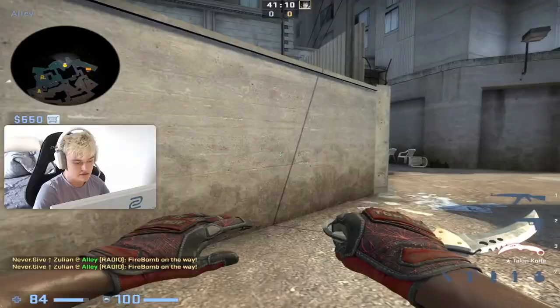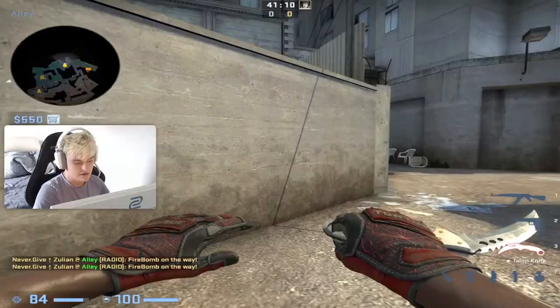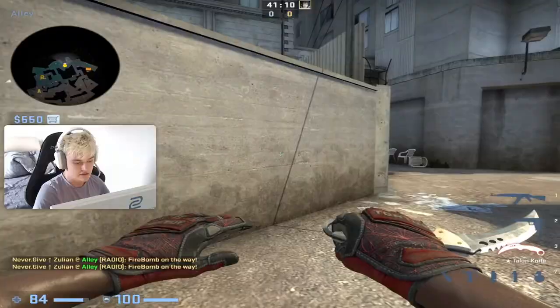In real speed it's like this: run like this, take out your molotov, double click and you jump and it lands like this.